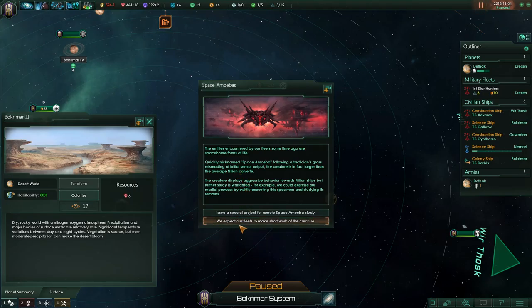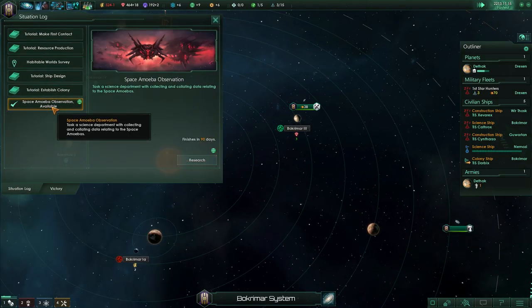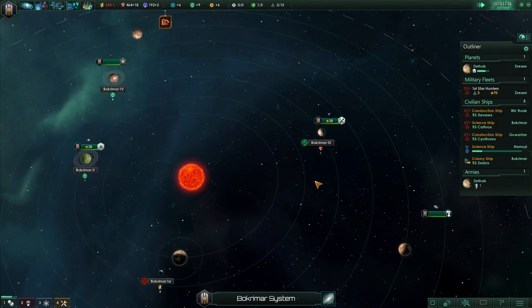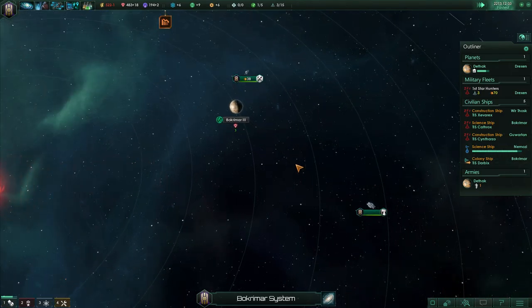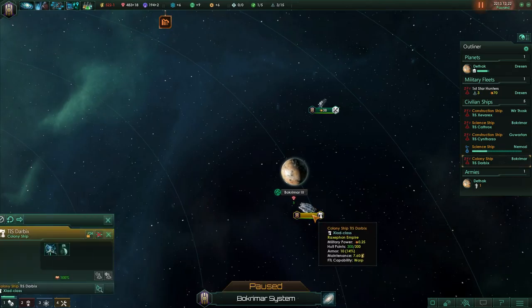Special project complete! These are space amoebas. Issue a present project — I don't want to attack them. I could probably use them for something — maybe dissect them and have wormholes in our spaceships or something. Science! Let's research. And colonize — there we go.